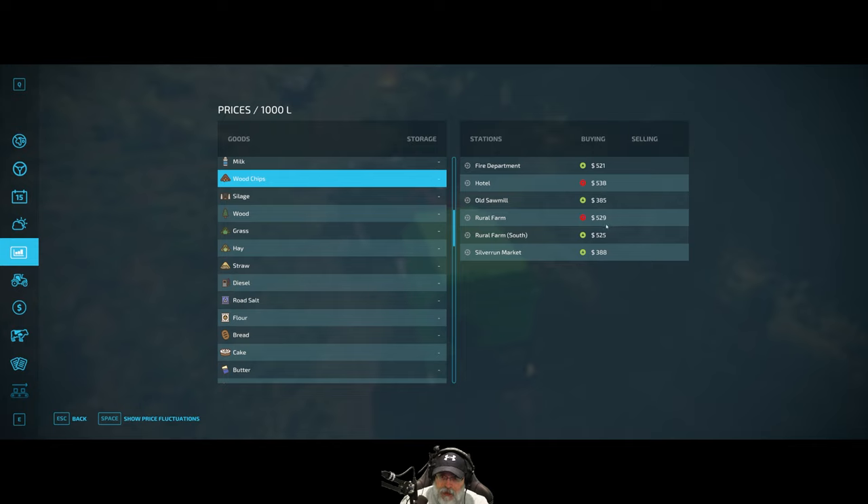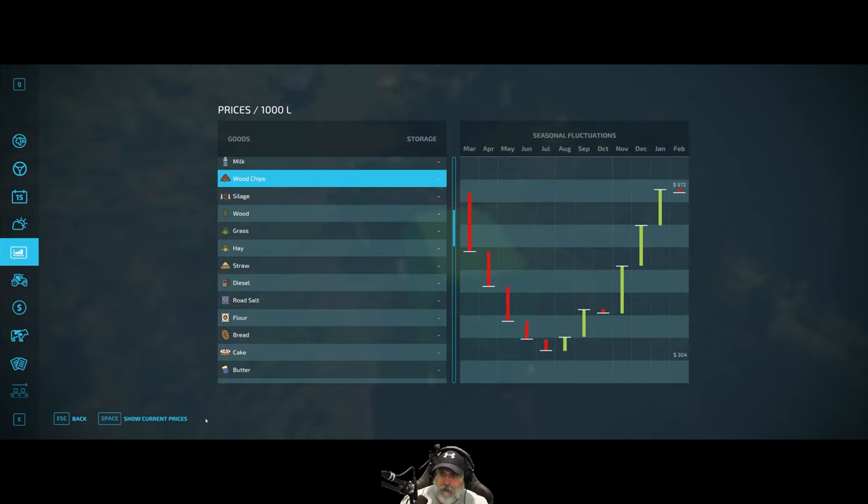Price is $529 here, and $538 at the hotel. A hotel wants wood chips — okay, fair enough. Let's go sell there. That's a huge difference in price, man — wow, these can be all the way up to $972. That's a huge difference in price.